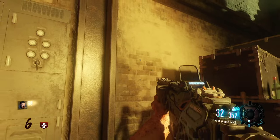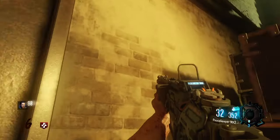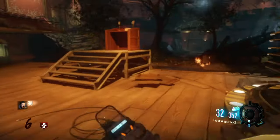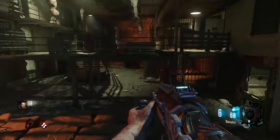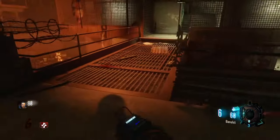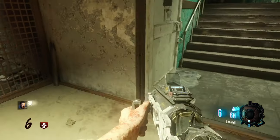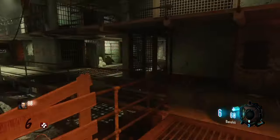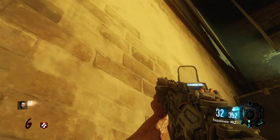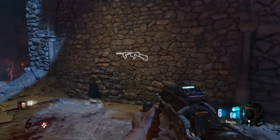Head over to Kino der Toten, go to the stage behind the teleporter, and on the wall you'll see the blood writing of the soul quote from Mob of the Dead. Remove that and take it over to the Mob of the Dead area, where you'll find the knowledge quote on the wall — something along the lines of 'knowledge itself is for the taking.' Swap the two: put the soul quote in Mob of the Dead, then head back to Kino and place the knowledge quote on the wall in its respective spot. You'll hear a chime, and now you can go over to the Der Eisendrach area where we originally picked up the wishing well quote — and there's the M1927 on the wall.